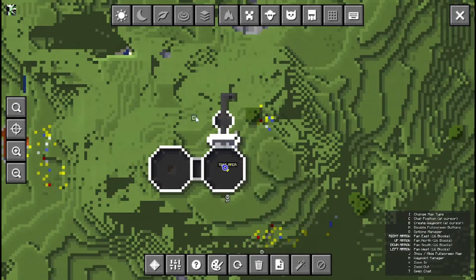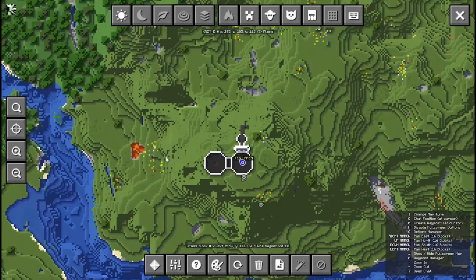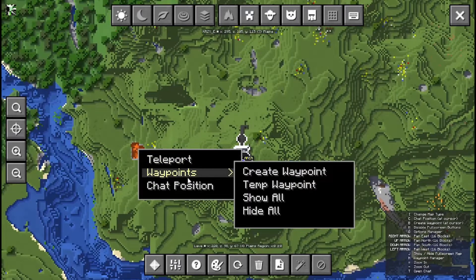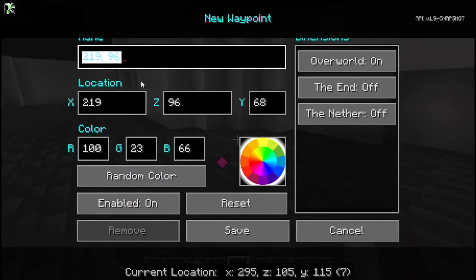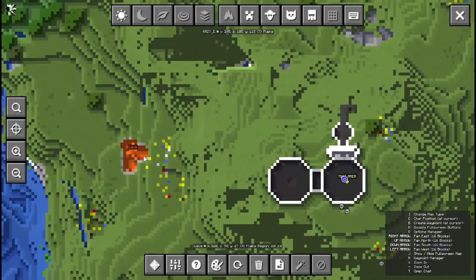I can press waypoints. So right now it's called testing area — it's one of my waypoints. Let's say I went down to this lava. Right click on this lava, waypoints, and then create waypoint. Let me put like 'lava.' It always misses out the first letter. So lava, and let's give it orange because it's lava, and then save. And then you've got a little waypoint down here that says lava.